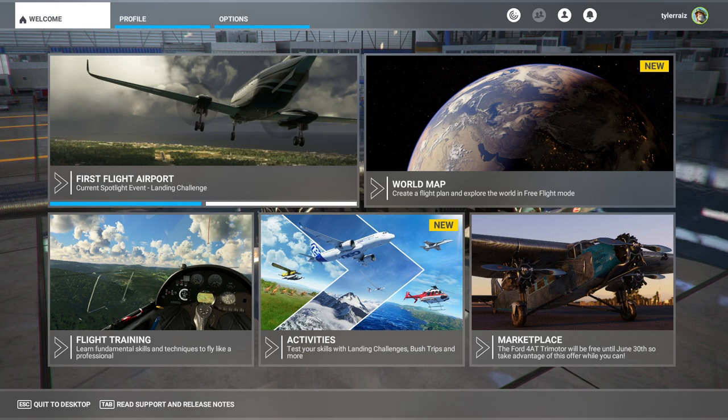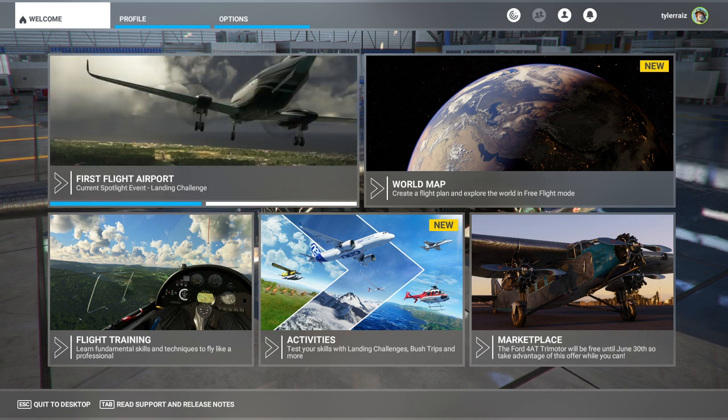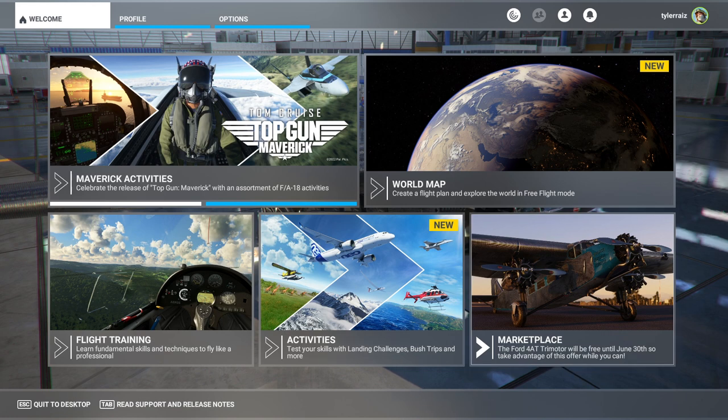Hello everyone, welcome back to RAZE Aerospace and Microsoft Flight Sim. If you haven't stopped in the sim recently or don't keep rapt attention to the news, you might not have noticed that there is a free plane available in the marketplace. It is a Ford Tri-Motor, available until June 30th, after which it will be $15 unless you have the Deluxe or Premium Packs, in which case it will be $10. I've already claimed it, so it won't show up for me here, but it's a normal Asobo plane priced the same. You should certainly claim it for free while you can.